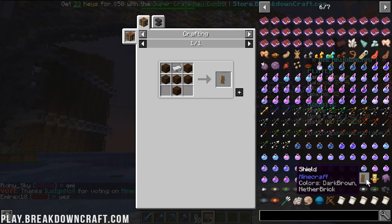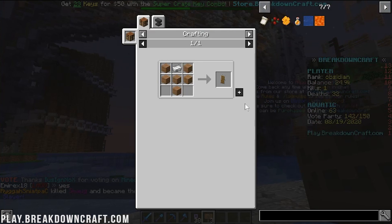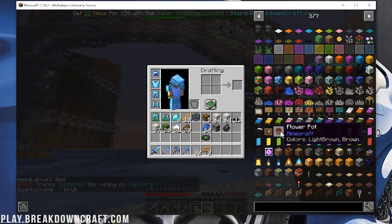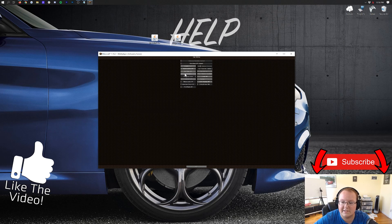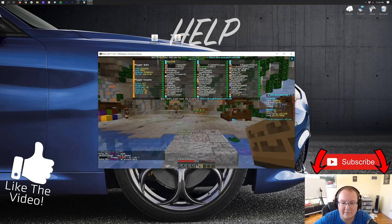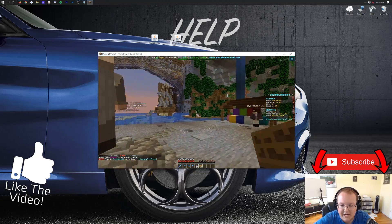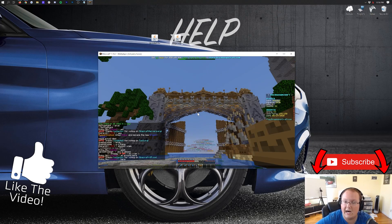That is how you download and install Just Enough Items in Minecraft 1.16.2. If you have any questions, let us know in the comment section down below. Come play with us on the best Minecraft server in the multiverse — play.breakdowncraft.com. My name is Nick, this has been The Breakdown, and I'm out. Peace.